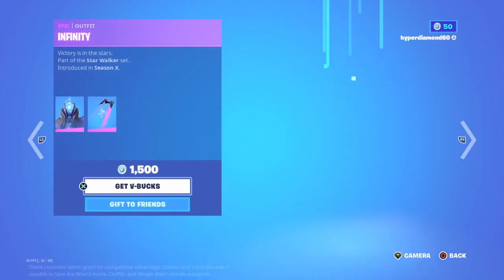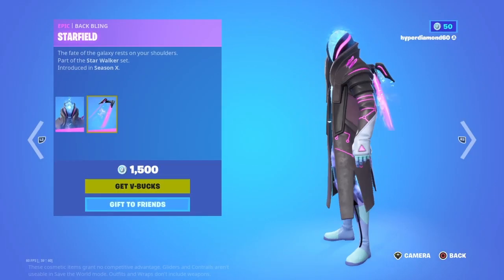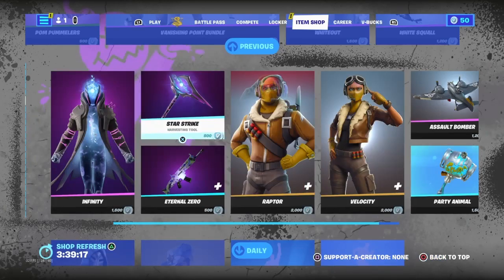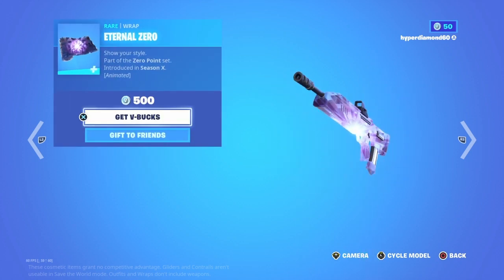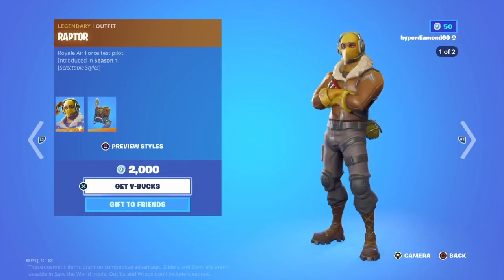We've got the Infinity skin — it kind of looks like a Zero Point themed skin with a pretty cool back bling. Then we've got the pickaxe which is sold separately, and same with the wrap. This is probably one of my favorite wraps in the game, it's pretty cool.